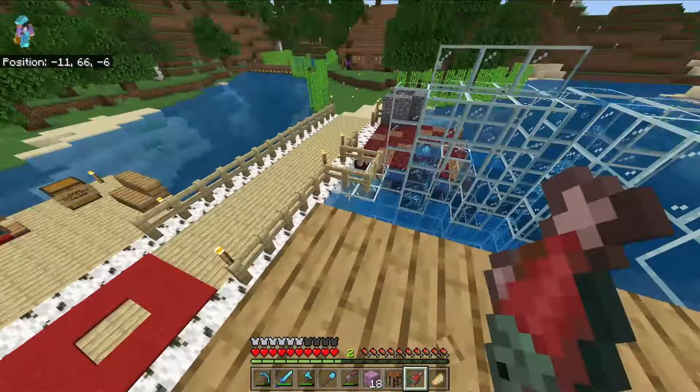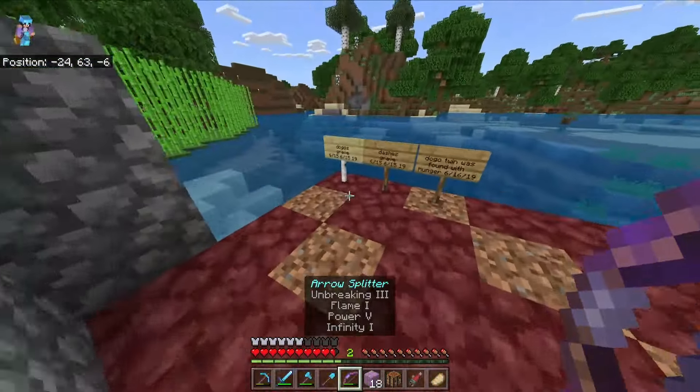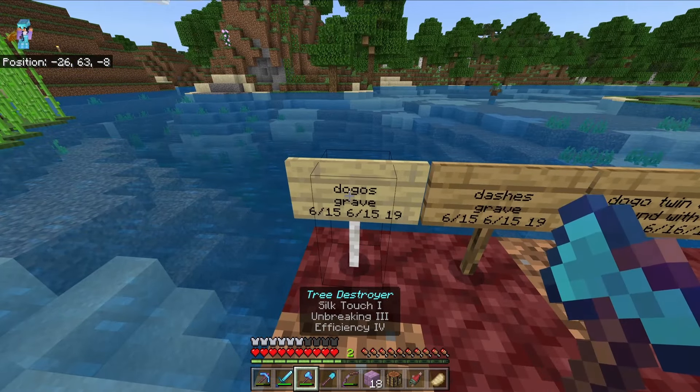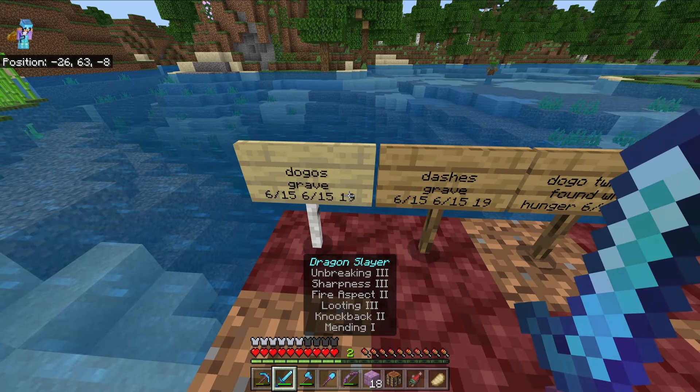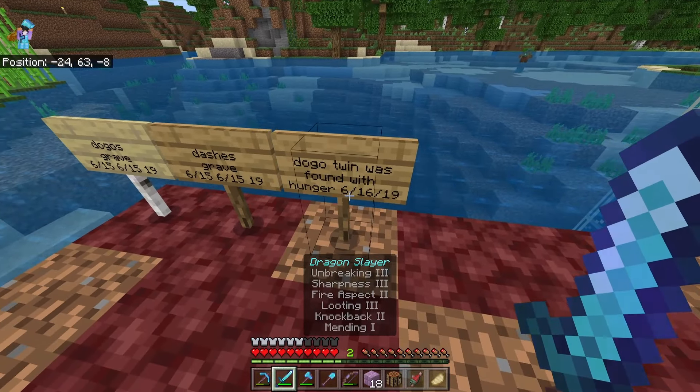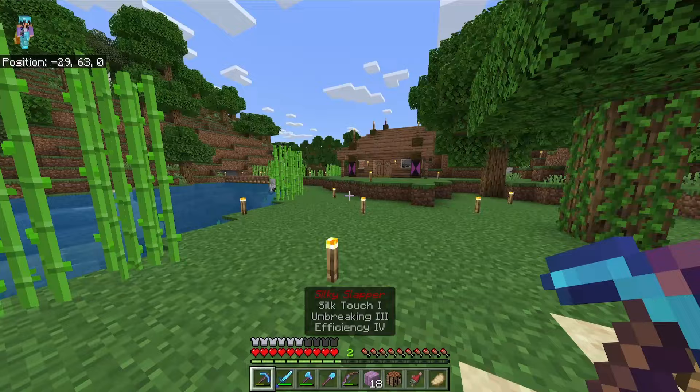Bro, this is our water slide - look at me go! Yeah, that's our water slide right next to our graveyard - what a great site to put a water park. We have a doggo's grave. We were playing this in 2019: Dash's grave, doggo twin was found with hunger. RIP.